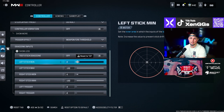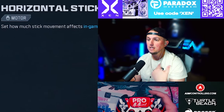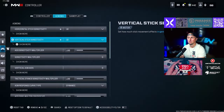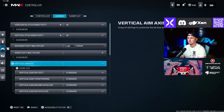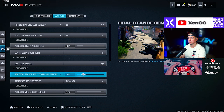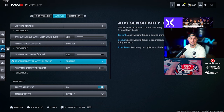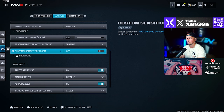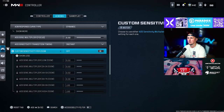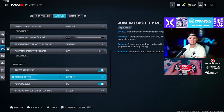For my aiming, horizontal stick sensitivity and vertical stick sensitivity are set to 10. My ADS sensitivity multiplier is set to one. All sensitivity multipliers are set to one. Aim response curve type is set to dynamic. My ADS sensitivity multiplier I have at 0.9. ADS sensitivity transition timing is set to instant. Custom sensitivity per zoom I have off, but you can turn those on. Target aim assist is on and aim assist type is set to default.